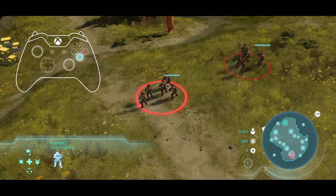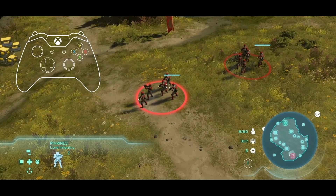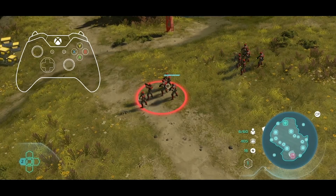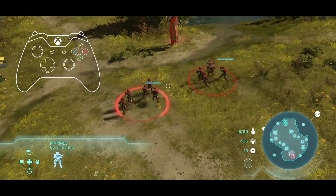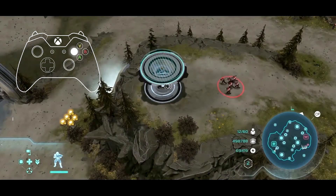Holding the A button paints a selection area over a group of units. Alternatively, tapping the right bumper will select all units on screen. Once units are selected, the X button is used to issue orders such as moving, attacking enemies, garrisoning structures, and capturing tactical points on the map.